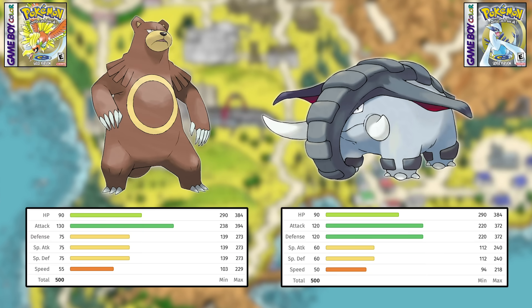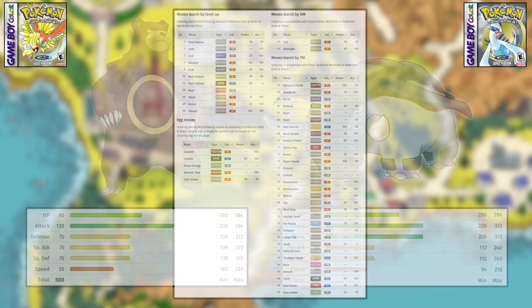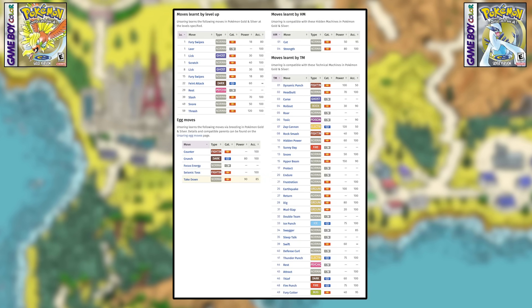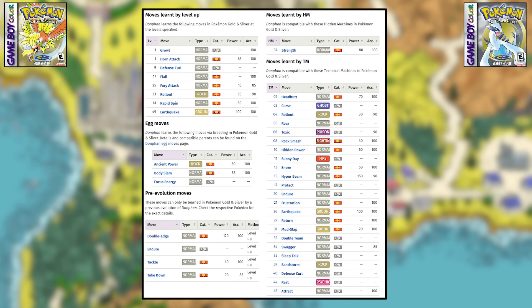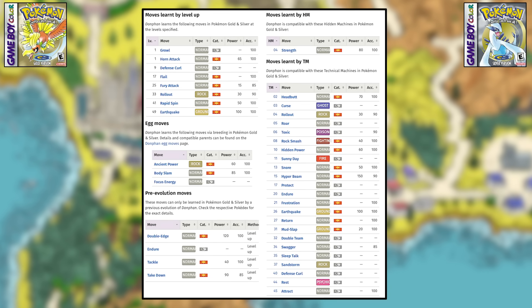Next is Ursaring versus Donphan. Both have similar stats, so that's not an impact. Ursaring gets access to strong STAB moves earlier, but they're Normal type, meaning it won't have as good offensive capabilities since it can't deal super effective damage. Donphan is a Ground type and gets Earthquake, but not until level 49. I've decided to make this one a toss-up — Ursaring is better earlier, Donphan is better later, but you have to wait a while for it to be any good.